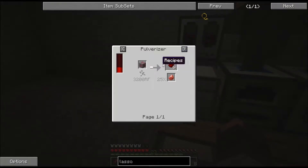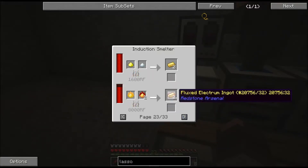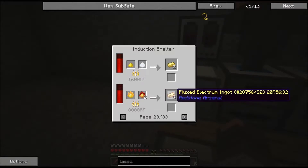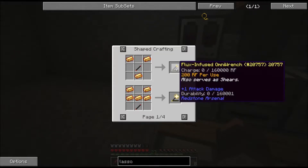So if you pulverize the redstone ore you get a 25% chance at Cinnabar. But that other method is a little longer, but I'm thinking we can create something like that - that might be very interesting. Ferrous ore and shiny ingots - that's going to suck! These flux electrum ingots, you use to make flux infused items. 200 flux... also serves as shears. That's kind of cool.